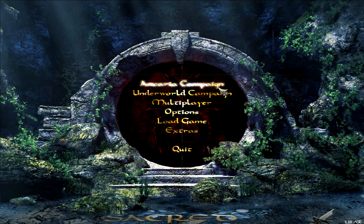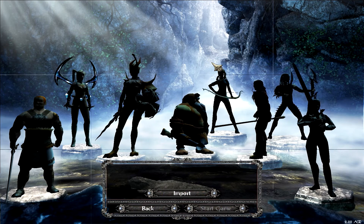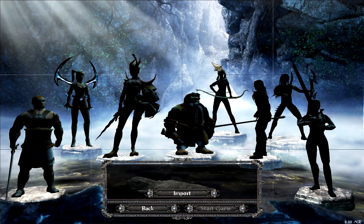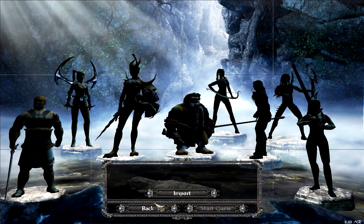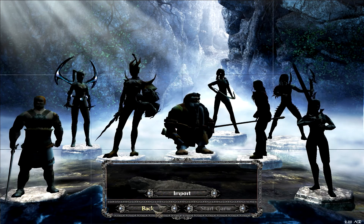When you play Sacred Gold, there are many options related to save, load, and export characters that you have to understand for future videos. For example, when you start a new campaign, you can do it with a level 1 character or with an exported character.